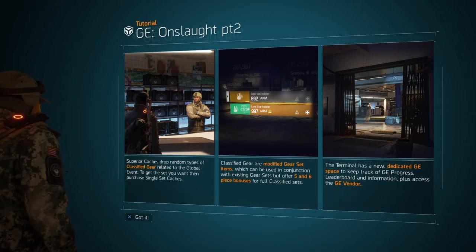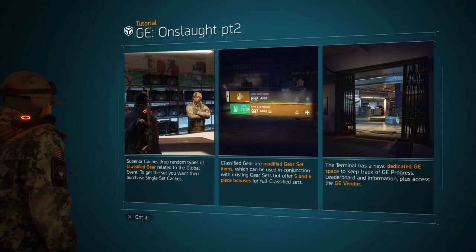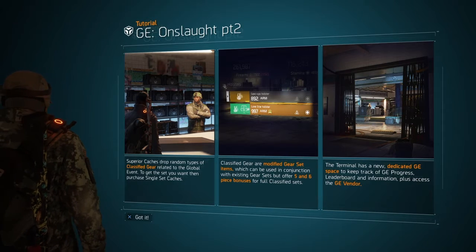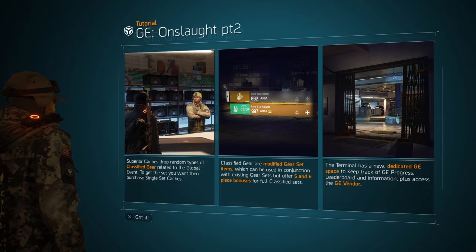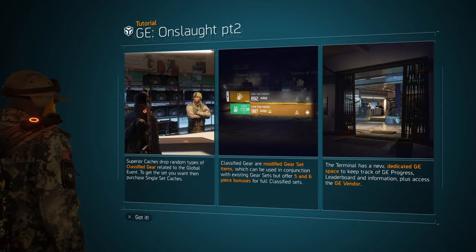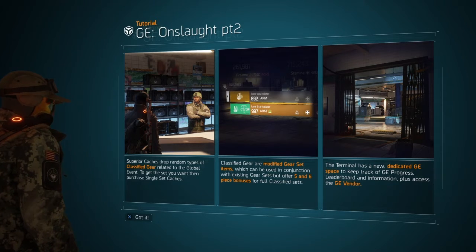With the second onslaught page, it tells you you can go to the cash vendor in the global event portion of the terminal and you can buy caches, which I am going to do in this video so you guys can see what I can pull out of this.